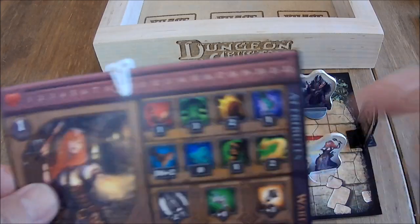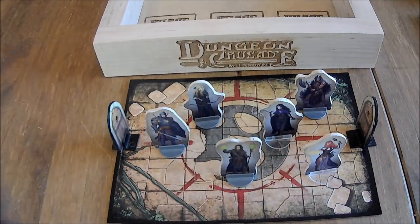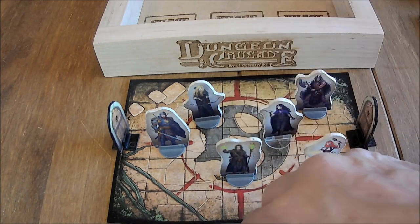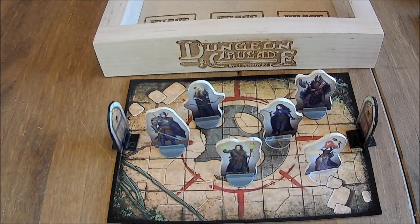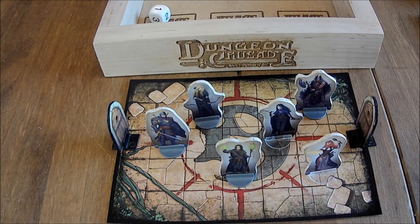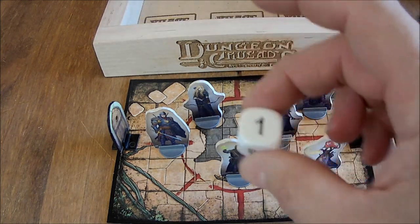We're going to go over here to Faith — she is our cleric. Faith has an agility of 1. And it was a 6, so 6 and 1 is only 7. She is hit by a poison dart. Roll 1 D3. Well, not perfect but only 1.